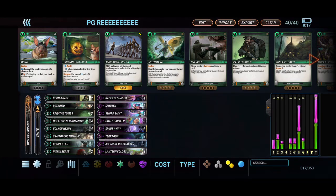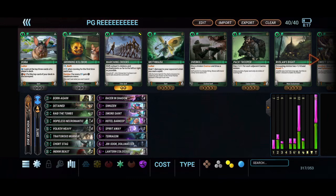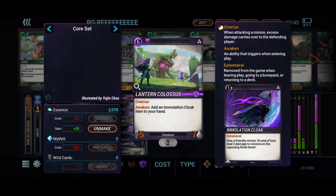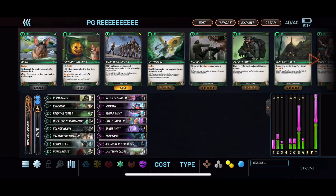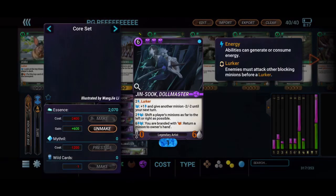My favorite to get back off the Hopeless Necro is the Lantern Colossus — a 5-7. You'd think it's not as good as the Indric Beast, but this Immolation Cloak on turn four can really clear out their side of the board and make it really hard for them to clear this minion off. We also have our Jin Sook Dollmaster — it's not necessarily a Hopeless Necro target; it's more an on-curve drop to make sure you can keep control of the board once you get your big guys out and swinging.